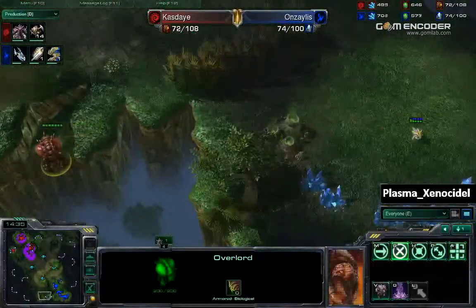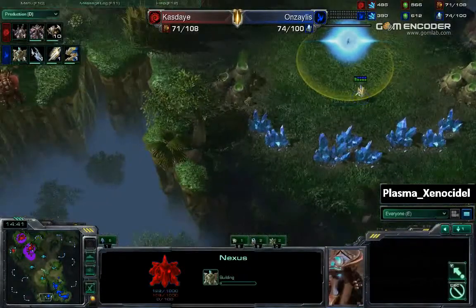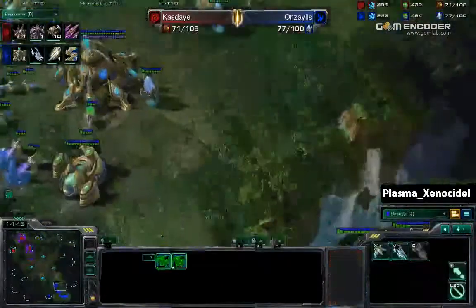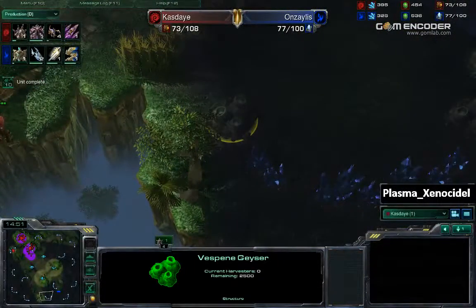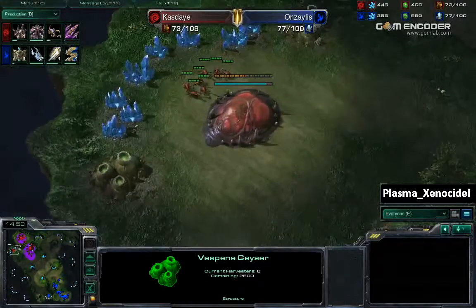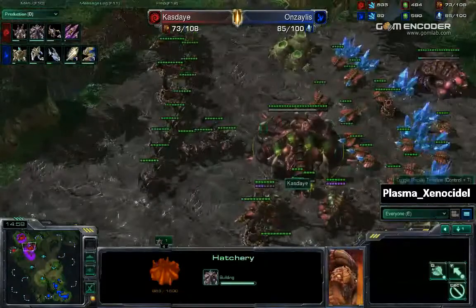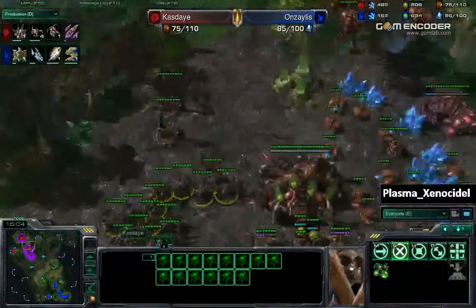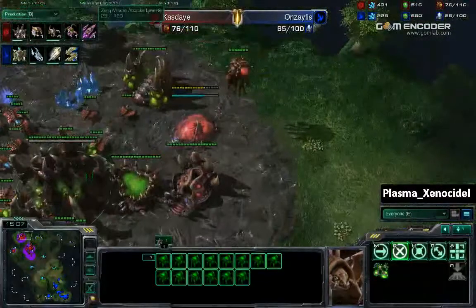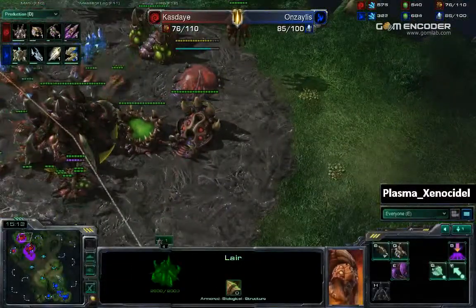This overlord by Kaste right here — Anzalus is putting a probe right here, going to be putting down his third base as well. Kaste does not see this third base at all. But once he gets that assimilator, he will be able to see it. These units are stationed at the third base just to kill off that zealot. More roaches for Kaste. No anti-air at all. But a hydralisk den is on the way — so he probably suspects something like a stargate.